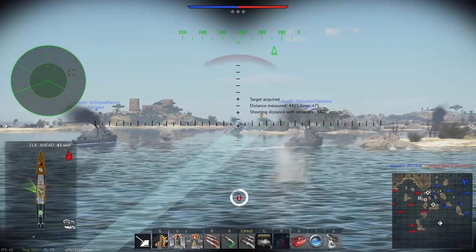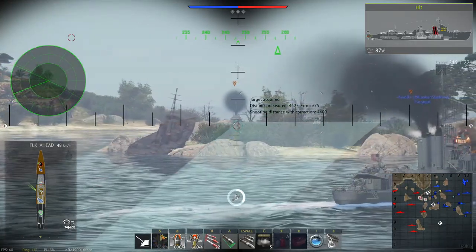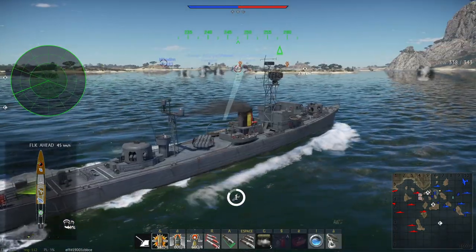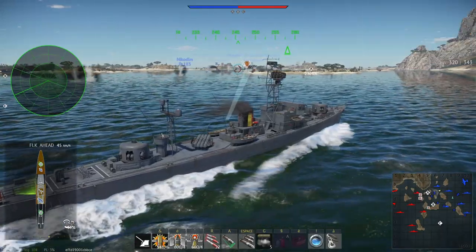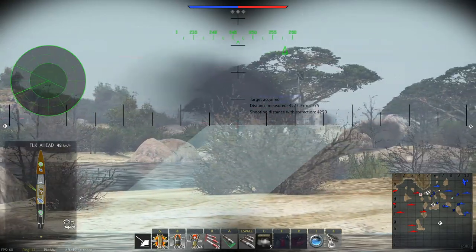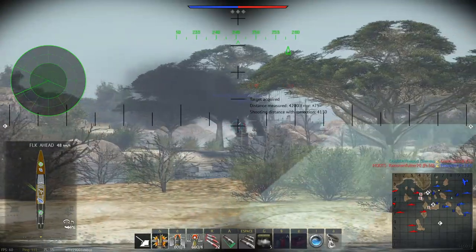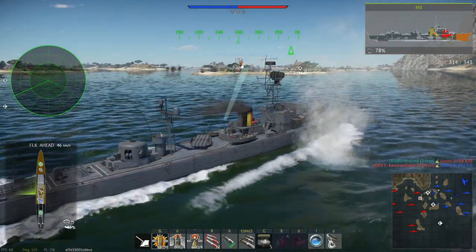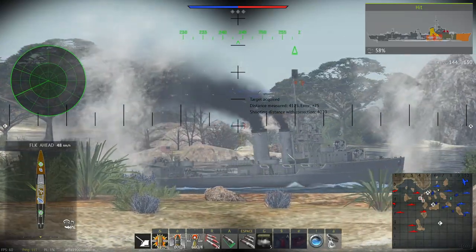What have they done to these torpedoes? When I spaded the Isuzu back when it was first introduced, the torpedoes it had were some of, if not the best, in the game — with a range of 38 km, top speed of 102 km/h, and an explosive mass close to 1000 kg of TNT. Nowadays, however, the torpedoes carry a range of only 6 km, a top speed of 44 km/h, and an explosive mass of a measly 100 kg of TNT. The once lethal torpedoes are now paperweights that are more dangerous to your survival than the enemy's.